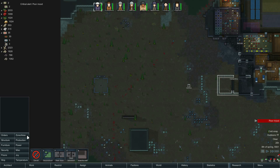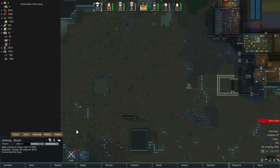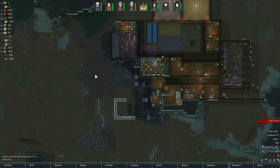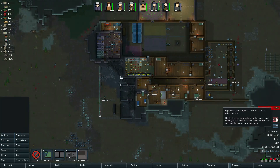Belisar, I guess you're back to cooking too, because Kimboa's not actually cooking food right now. It's like all of the order that we have — oh boy. Okay, it looks like this is going to be a pipe dream for now. We have a siege coming — a group of pirates from the Red Ships have arrived. They want to besiege the colony and pound you with artillery from a distance. We can wait them out or go get them.